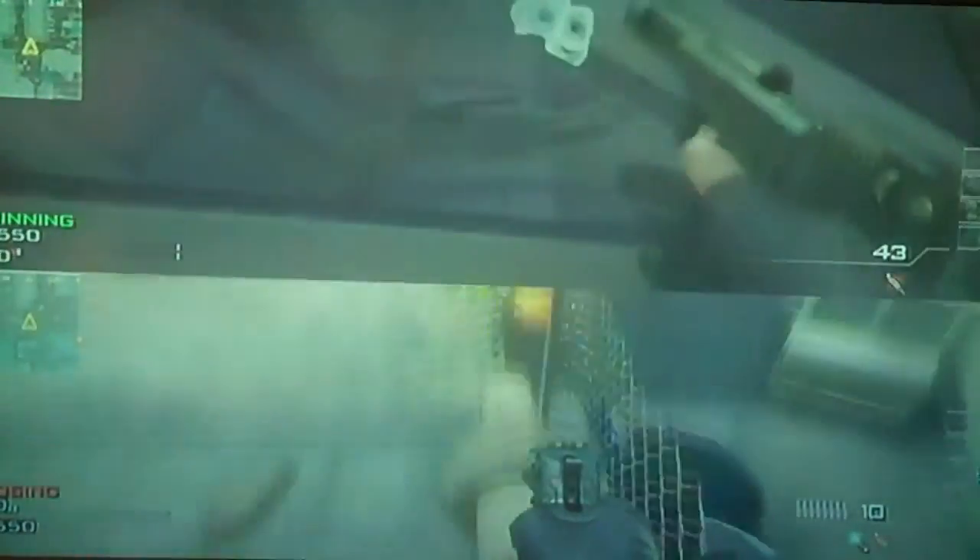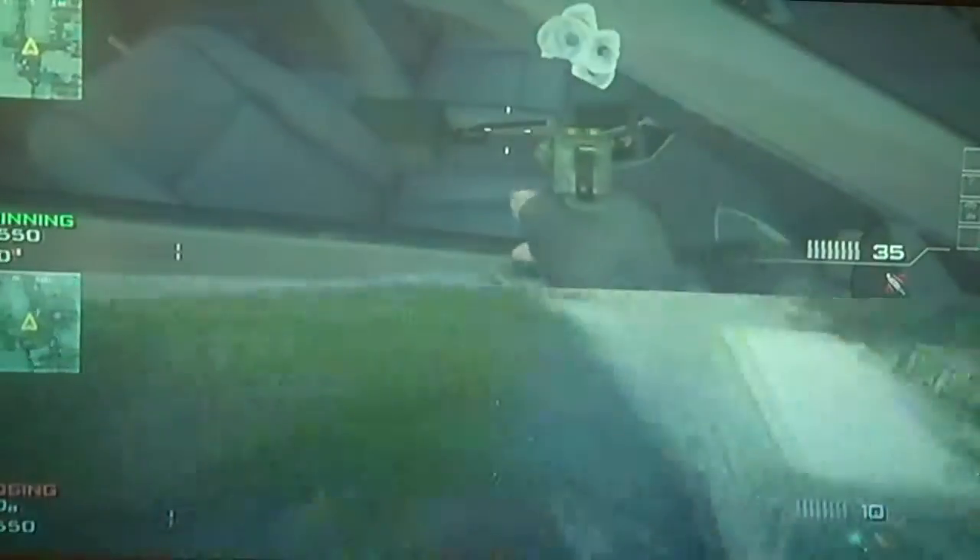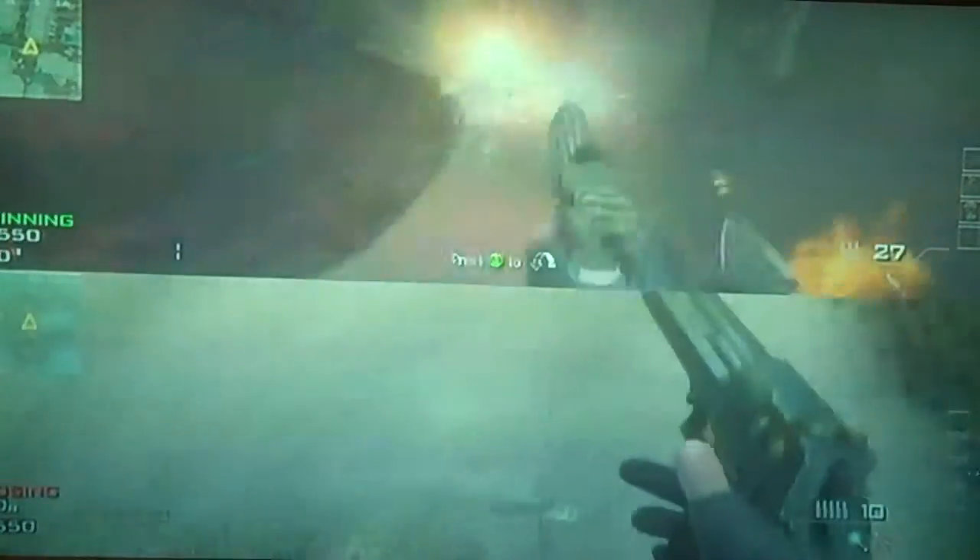What you gotta do, you gotta jump onto this. Watch the bottom screen for now. Then just jump and aim towards this and you'll be floating. You'll be small and bumpy.